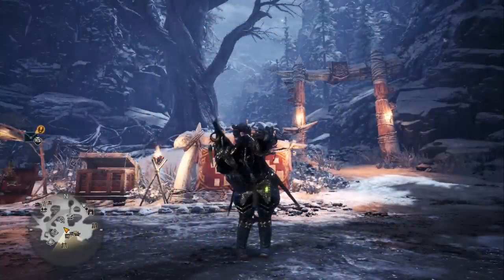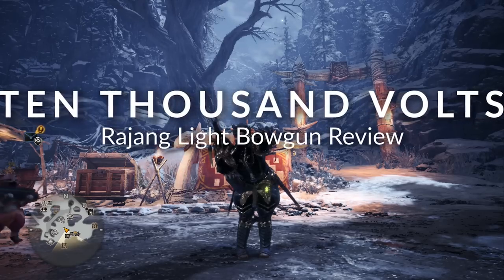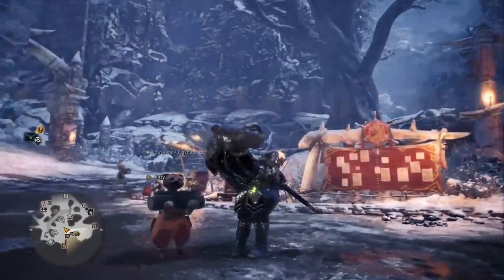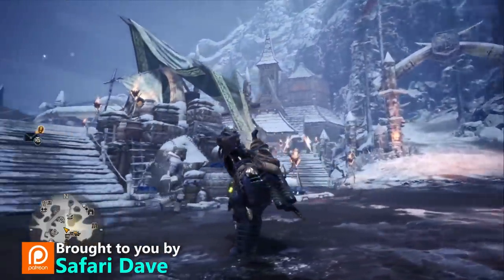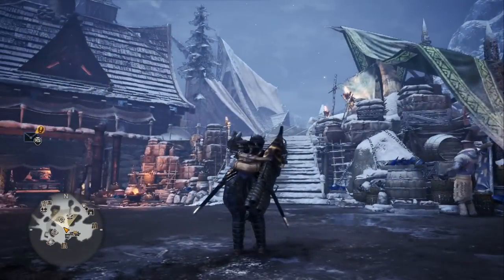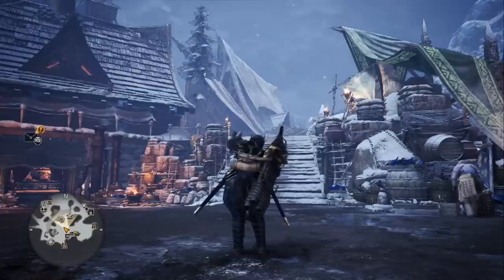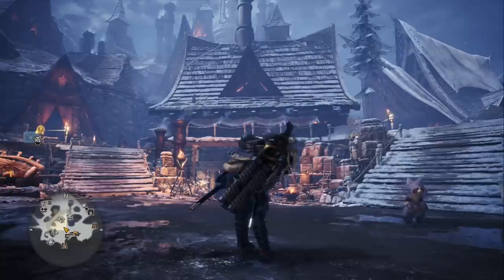Hello everyone, and welcome to my review of the 10,000 Volts Rai Zhang Light Bowgun. This is one of two light bowguns in the game that's doing really well with the sticky ammo. So you have the Dire Gun Dementia — that's the Devil Joe light bowgun — and it has sticky ammo rapid fire level 2. And then you have this one, the 10,000 Volts Rai Zhang light bowgun, and it has sticky ammo level 3.